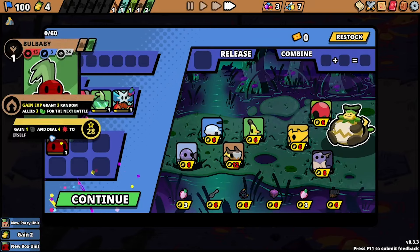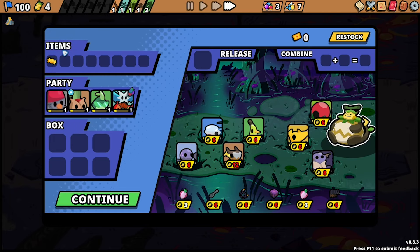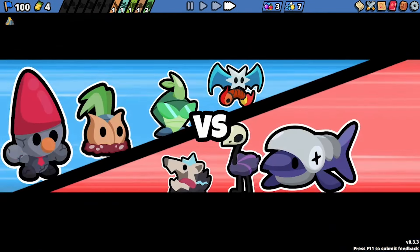Beautiful. Whenever you go for a Shiny, it kind of ruins your runs, because then you'll want to build around it, and you'll have to deposit it in the campsite, so it takes up one of your campsites too. So it pretty much just ends the run right off the bat.